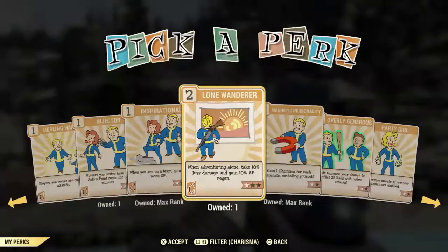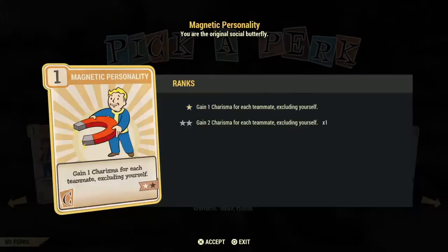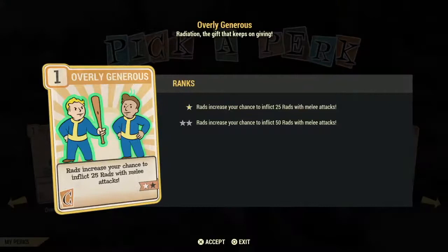Magnetic Personality is another good card to use but not a great investment. If you're on teams a lot and you like to buy and sell from vendors, this will improve what you get — with three people on your team you can get up to six extra Charisma. Overly Generous might be a good card if you are a bloodied melee player with a lot of rads — it increases the chance to inflict 25 or 50 rads on the person you're attacking, but it's not always triggering, so it's not an excellent investment card.